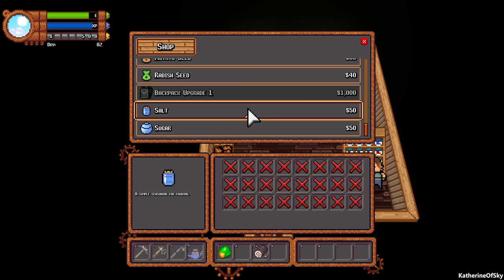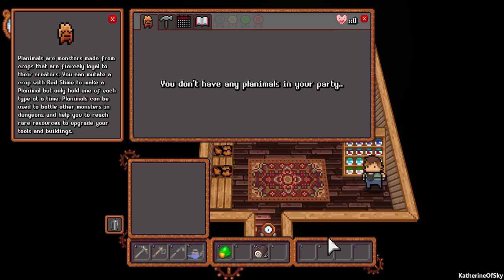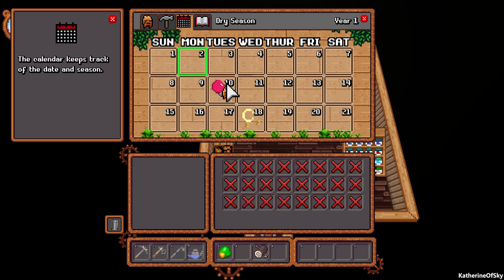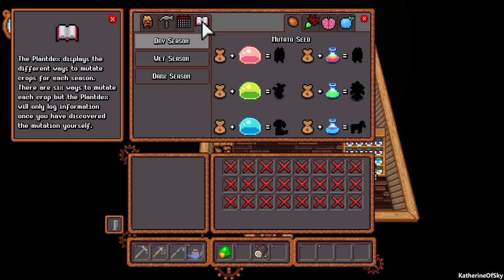He also sells salt and sugar for cooking. We can also buy a backpack upgrade because we really need it — our current inventory is literally just one line of stuff. We'd really like to upgrade this eventually. We also have the crafting menu and the calendar. I happen to know the last day we can stay is the 10th, so I'm going to try to get as much done before then as we can.